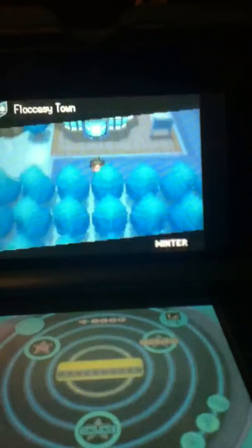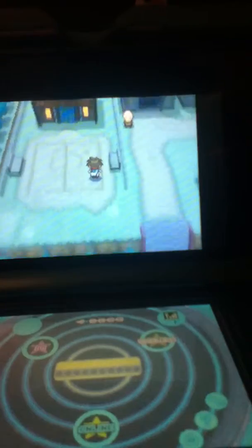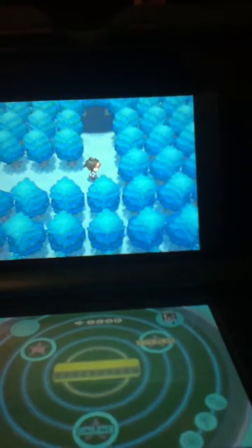You want to fly to Floccesy Town — whatever it's called, Floccesy Town, whatever it's called. And what you want to do: it's in Pledge Grove. If you go over here, it'll be in here.